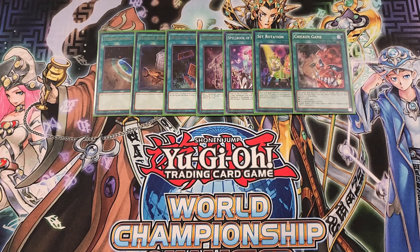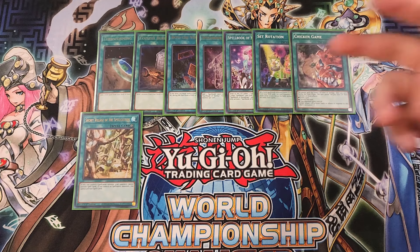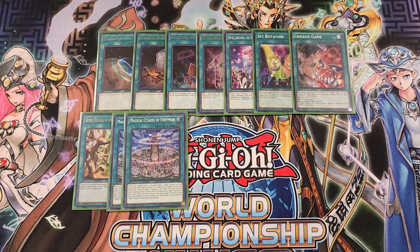A single copy of Secret Village of the Spellcasters, amazing as a one-of to lock down the opponent so they cannot activate spell cards. It's easy to get to with Ancient Fairy Dragon, Set Rotation, or Terraforming. We play two copies of Magical Citadel of Endymion, basically a bank for our spell counters. Each time a spell card is activated, you place a spell counter on it when that spell resolves, and if a card with a spell counter on it is destroyed, those spell counters move to Magical Citadel. Once per turn, if you would remove a spell counter from your field to activate a card effect, you can remove it from this card instead, giving you great protection.